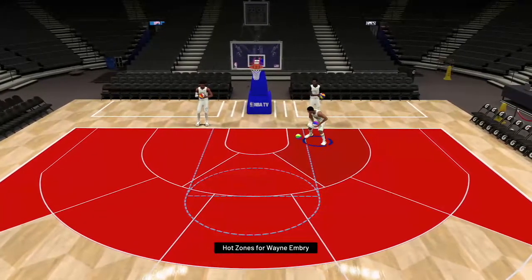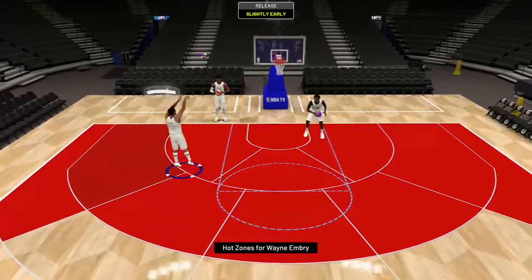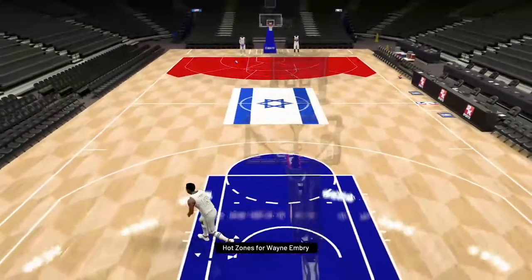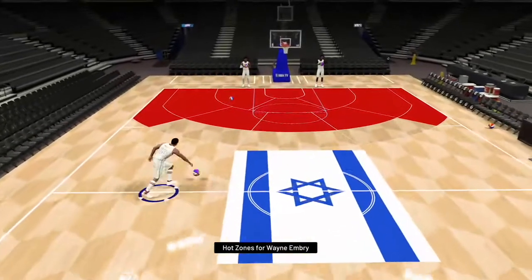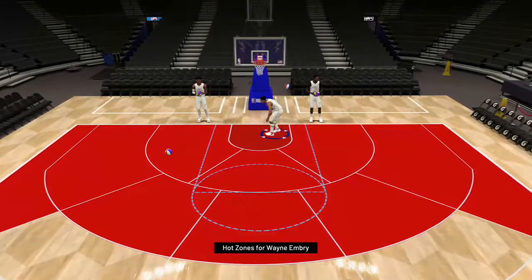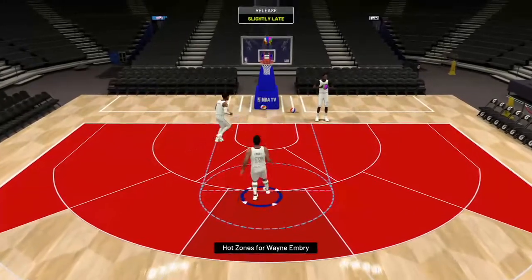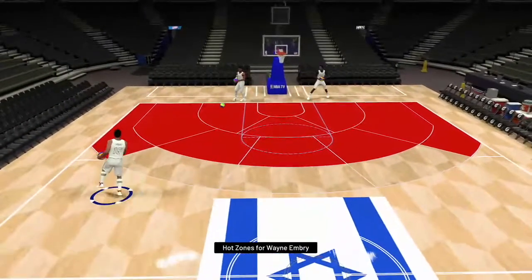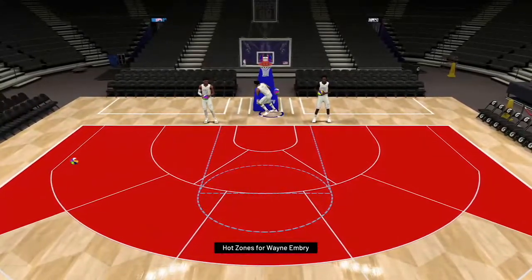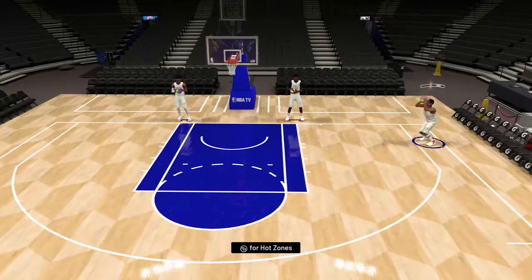He's got Gold Quick First Step and look at those dunk animations - he's got a standing and driving dunk. All around a beast of a card from what it looks like. Running down the court he's fast, he's got pretty good size for a center. I really hope I get next gen soon but this card overall just looks so good. He's athletic, he's making insane dunks.